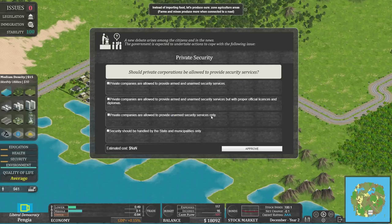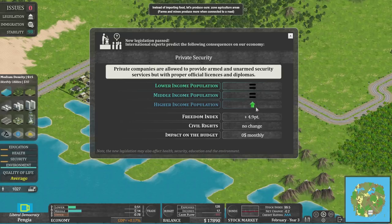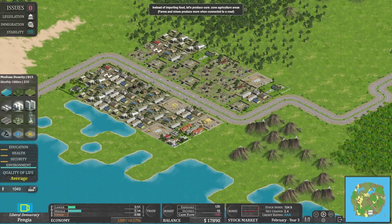I think private companies are allowed to provide armed and unarmed security services but with official licences and diplomas — let's go for that. If we put security handled entirely by the state it costs $5 per month. With our choice there's no cost, but it does help pull higher income people back into our favour a little bit. The lower income group just didn't give a monkeys. Stability is showing here — if it drops to nothing, I believe they riot.